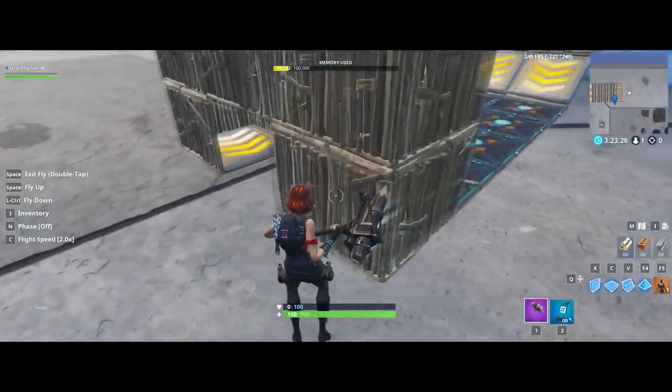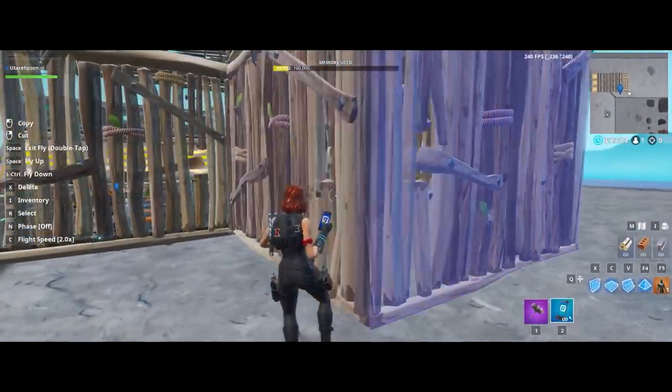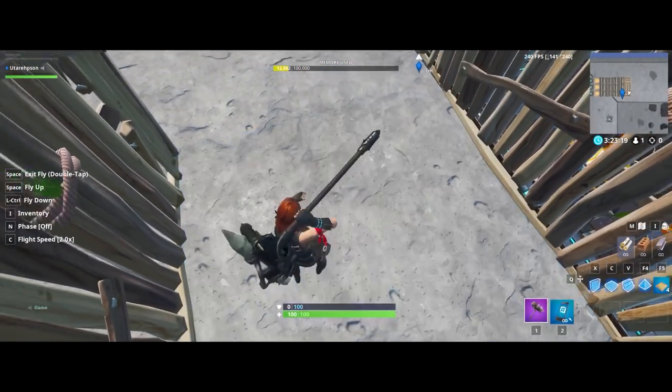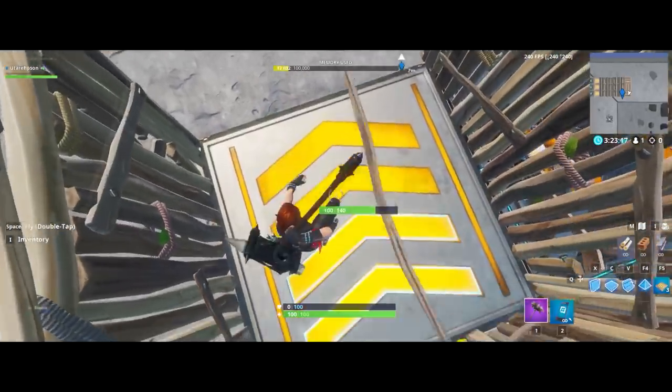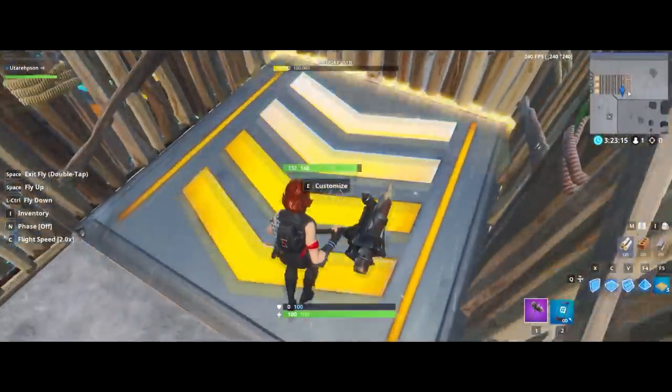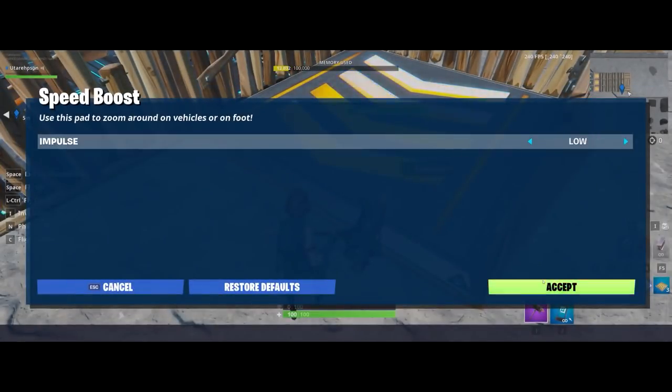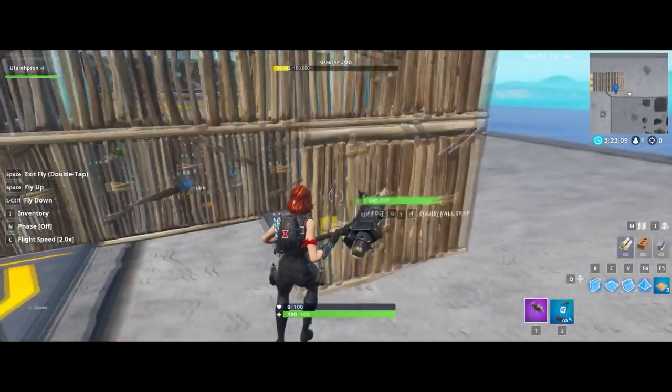Now let's go to the front side. Leave the front wall but remove the side wall that is next to the landing spot we want them to be. Inside your new 1x1, place the speed impulse trap that will launch the bots to where we want them. Don't forget to set the impulse on low, or the bots will jump from one side to another.